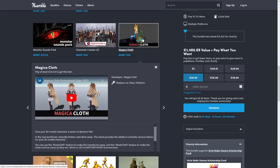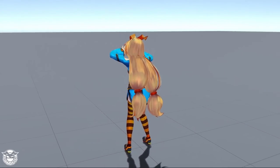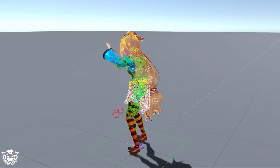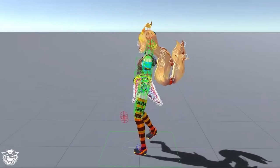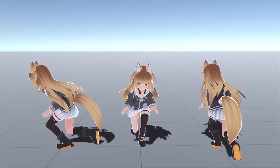Then we have another tool — this one is Magical Cloth. This is another one that I've seen many times on the Asset Store but never really looked into. Basically it allows you to add physics simulation to a bunch of objects. Obviously that's great for cloth, but also for hair, maybe a tail — really works on anything that drapes down.